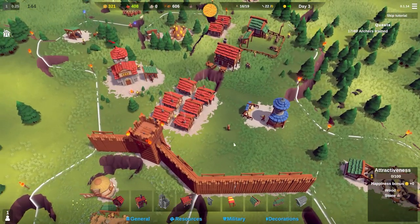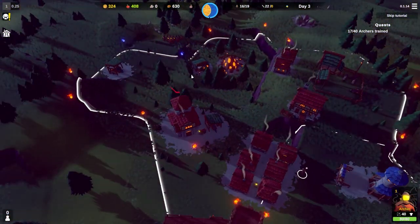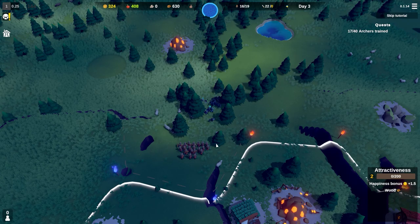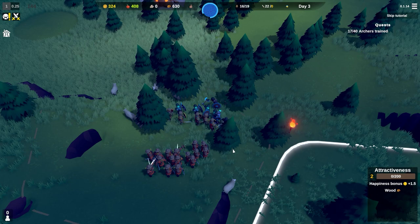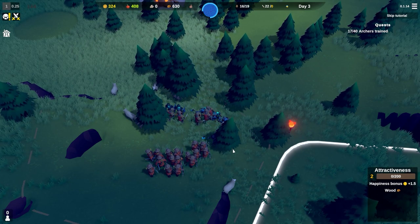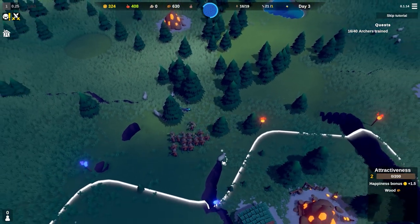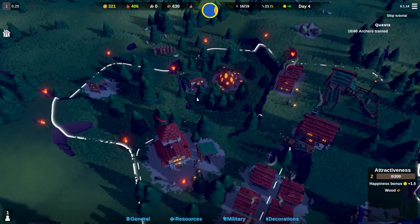As soon as night time hits, everybody basically just goes inside and hides. There are the moon monsters coming in already - they are swarming towards us. They don't have anything of great note but they do have armour, shields and axes. We have shields, swords, and steel, plus bone arrows. Sadly, one of our archers has been killed.